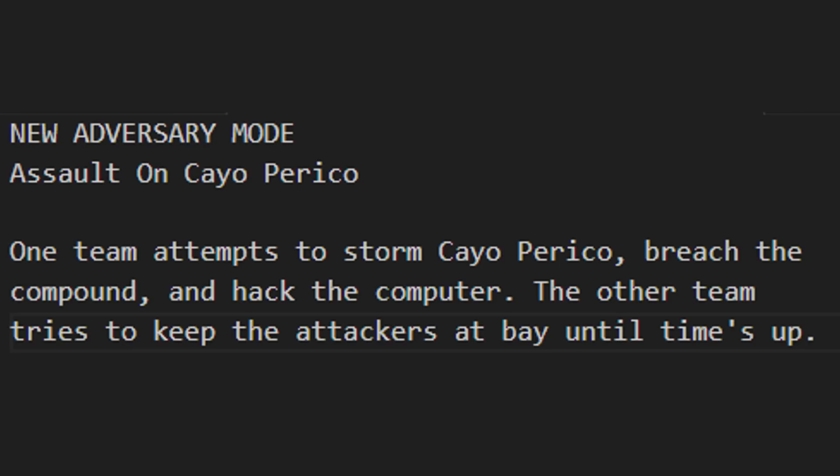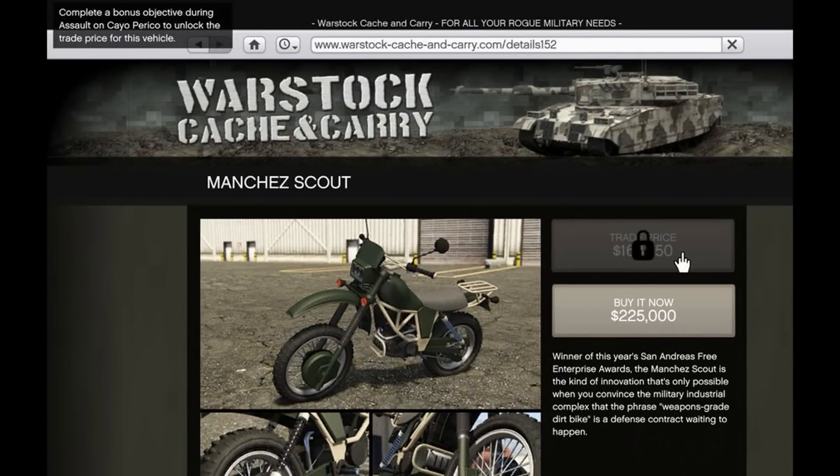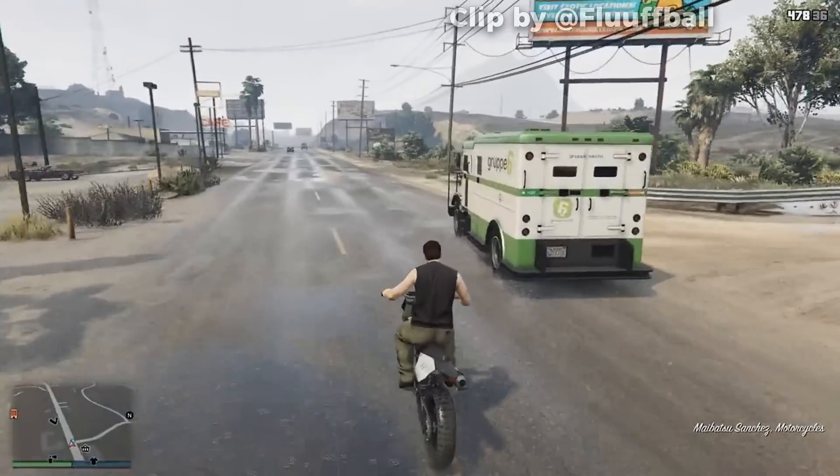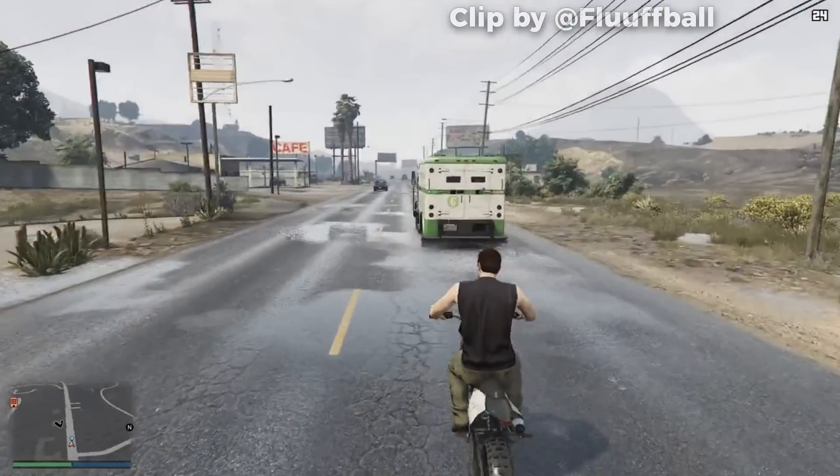The Cayo Perico adversary mode basically sounds like the Cayo Perico Heist but in adversary mode form - one team attempts to storm the island while the other team tries to stop them, so that should be pretty fun. This also comes with new trade prices. The Squatty and the Manchez Scout are going to be used in this adversary mode and will have new trade prices, so don't buy them until that adversary mode comes out.